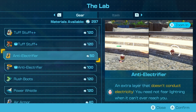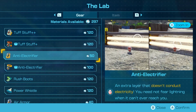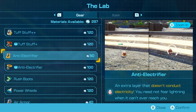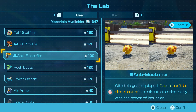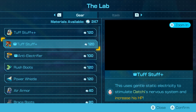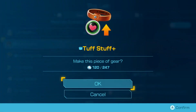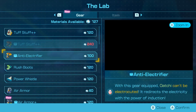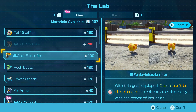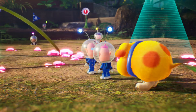That does cost a lot of materials, so let's not get that. We can go ahead and get the anti-electrifier, because that helps us in case we take electrocution by the electric fence. We can go for that full upgrade. We need to keep Oatchi a lot stronger, so let's go and upgrade the tough stuff plus. We need to come back later with more than 240 materials.